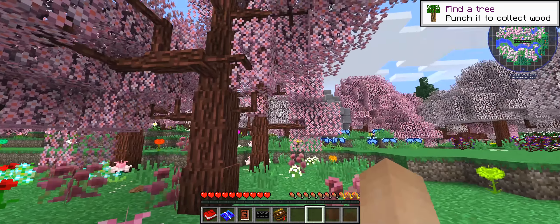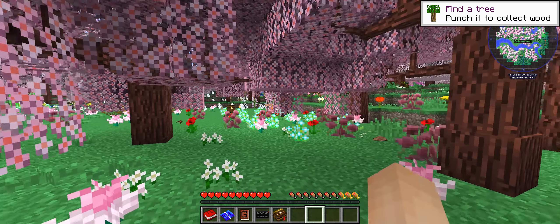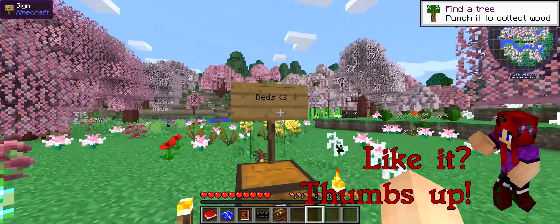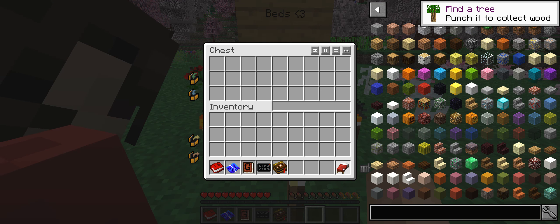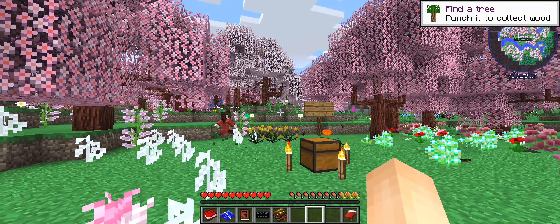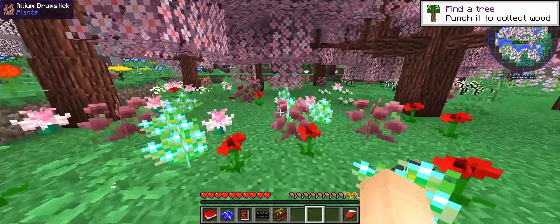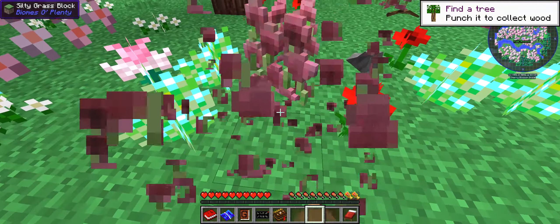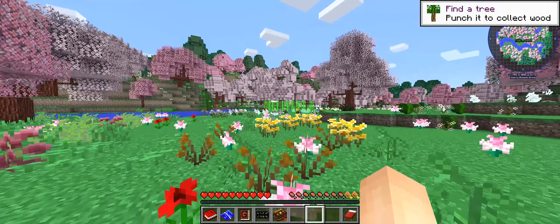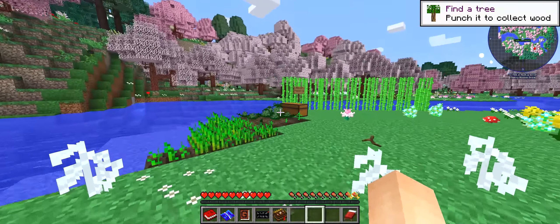First things first, we got to find somewhere to put Rogue Alchemist headquarters. Let's check what's in this chest - beds, my bed! I'm picking up cherry seeds. Oh, this will be good - you like how these trees look, right Sassy? So we got some seeds. Let's scatter to the wind - hold on, there's more stuff over here.